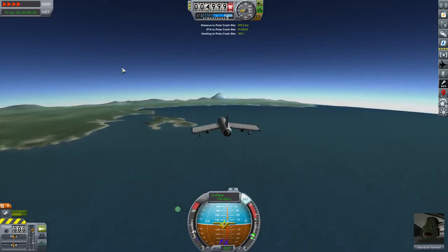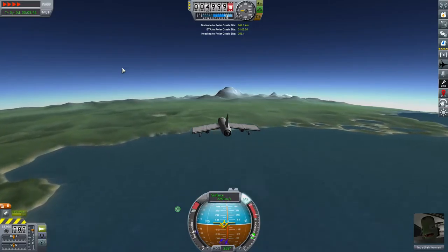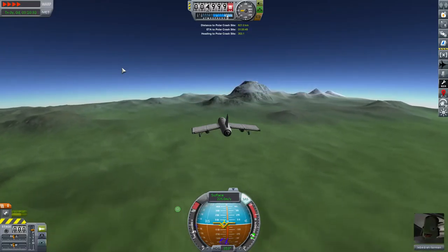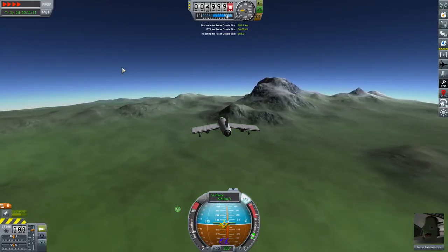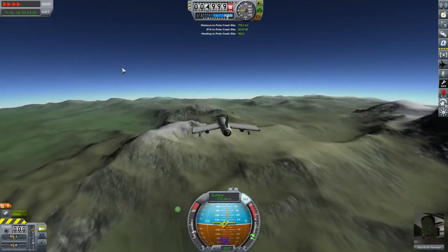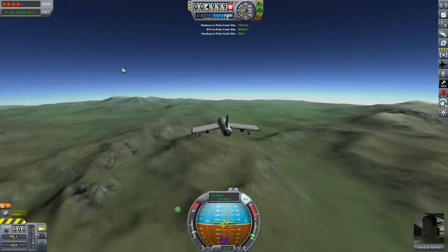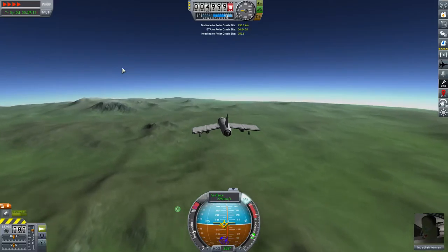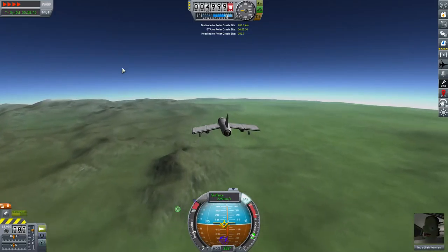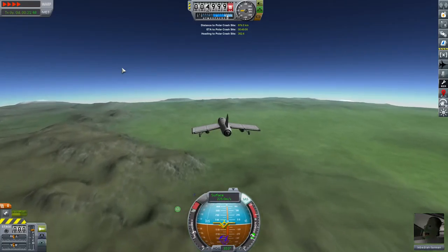As you can imagine, flying a journey of this distance we're going to be passing over several different biomes — some we've already touched on like the highlands — but we'll be passing over mountains, grasslands, and all kinds of biomes. However, we don't have any science equipment on board and we can't EVA during atmospheric flight, so really all we can do is a crew report. Without the Science Alert mod updated yet for version 1.1.2 it's probably not worth constantly checking the cockpit over the various biomes. Hopefully the Science Alert mod will be updated and available shortly.